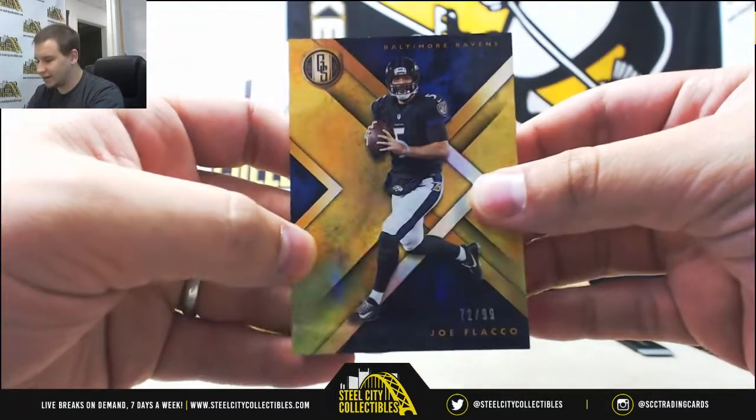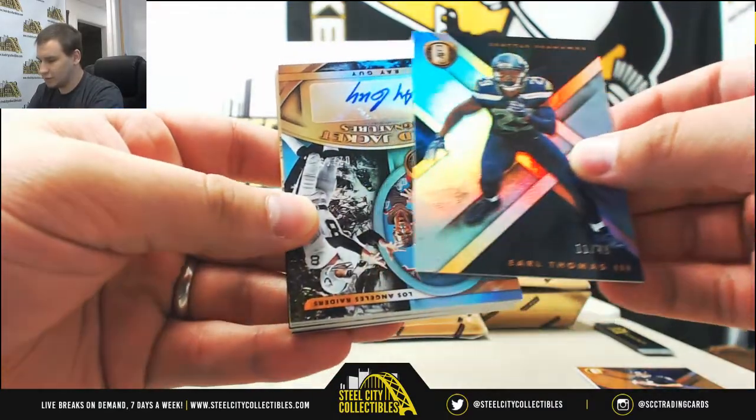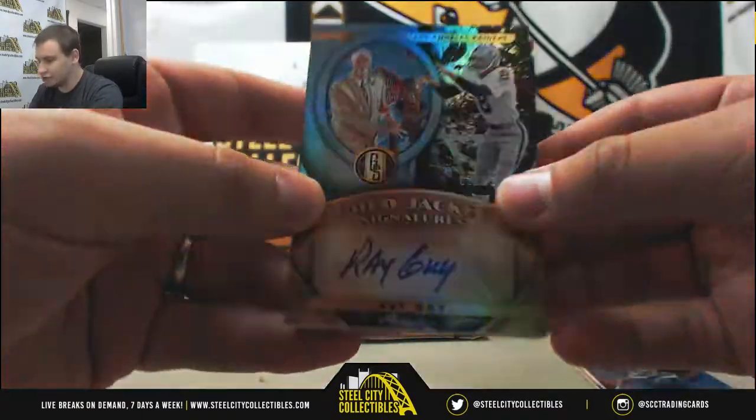Starting off with base to 99, Joe Flacco. Blue to 49, Earl Thomas. First hit here for the Raiders — we've got a Ray Guy Gold Jacket Signatures, 2 of 49.